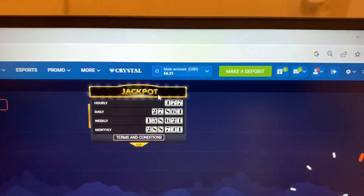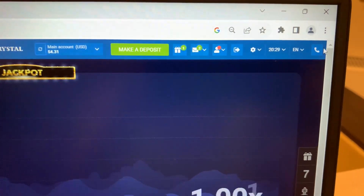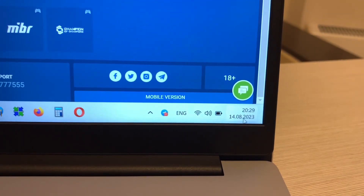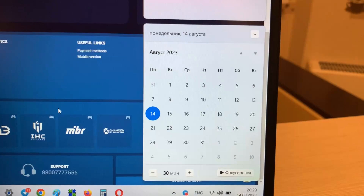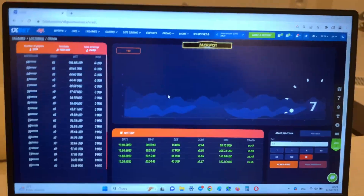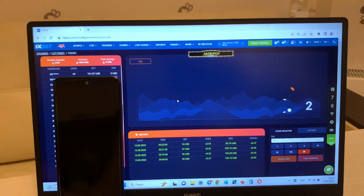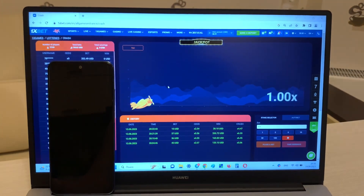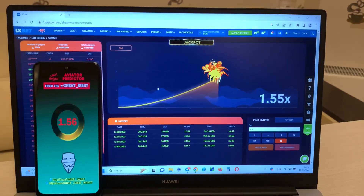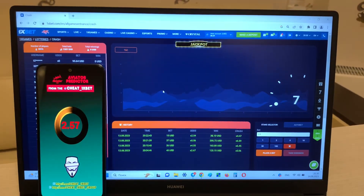Okay, my actual balance. Fresh date and fresh time. Okay, this is my phone — Aviator Predictor 1xbet. Look at this guys, now I show you how my application works.